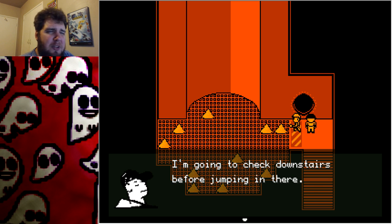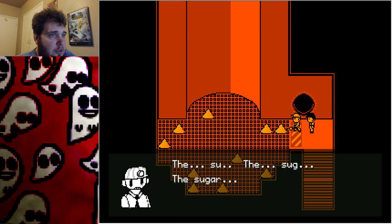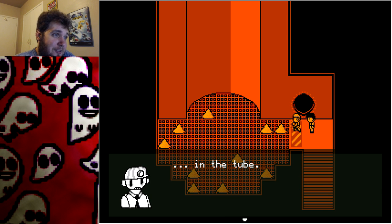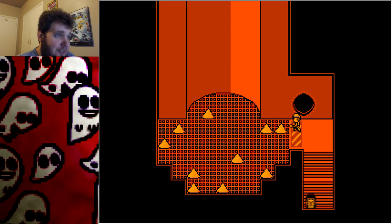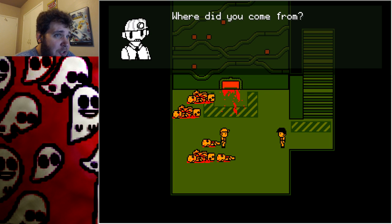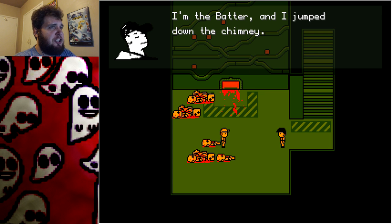These are the sewers — he's putting the sugar in. Why are you putting them in the sewers? I'm going to check downstairs before jumping in there. Put the sugar in the tube! Speaking of creepy — where did you come from? 'I'm the batter and I jump down the chimney.' Yes! I love you! I love you! That's how I want to introduce myself to everyone now: 'I am fed and I jump down the chimney.'